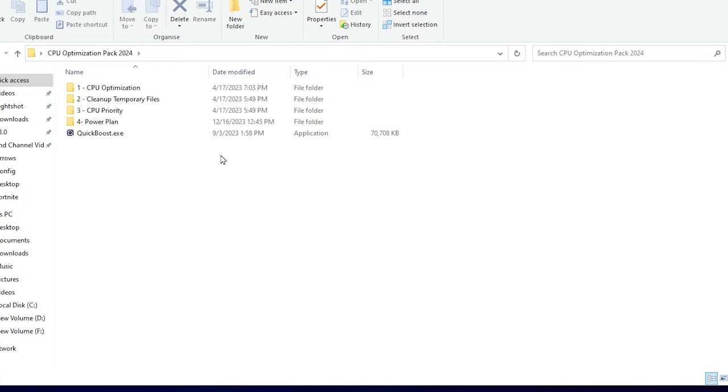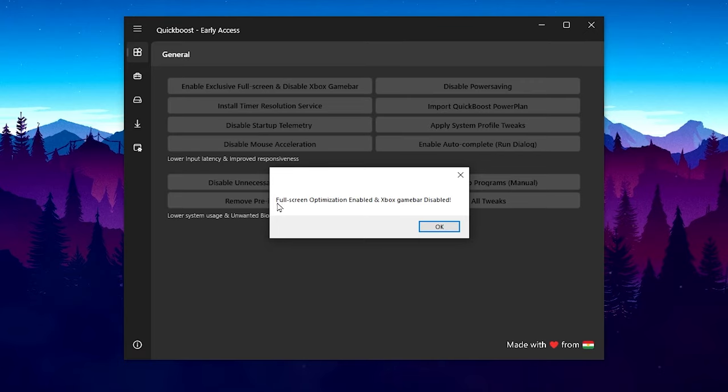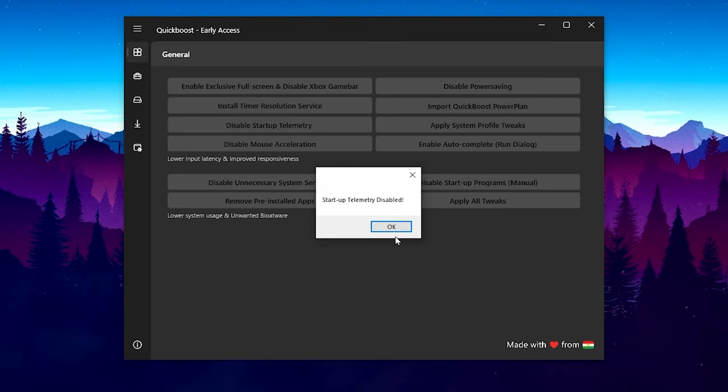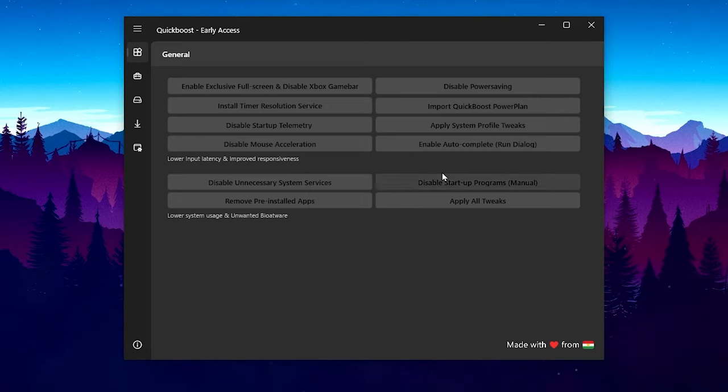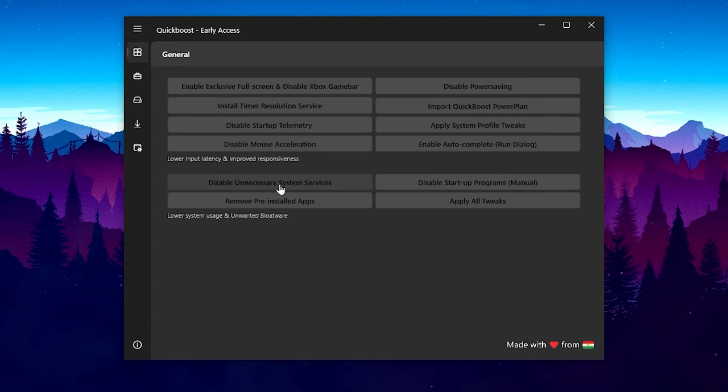In the next step, open the Quick Boost .exe file — this is one of the best optimization tools for Windows. In the General tab you will find basic optimizations: disable Xbox and Game Bar by clicking the button and hitting OK. Next is Timer Resolution for reducing input delay — install it. Then disable Startup Telemetry — install it. Disable Mouse Acceleration. Disable Power Saving Mode. The power plan setting is already handled so skip that. Then apply System Profile Tweaks and hit OK.